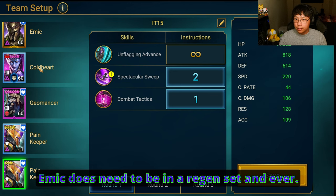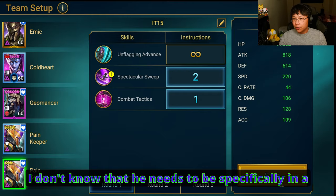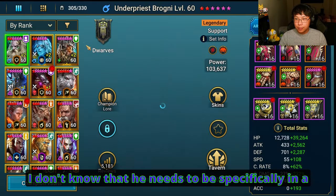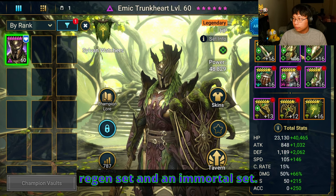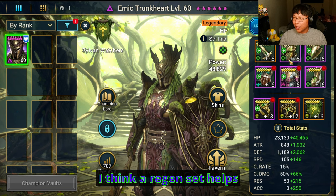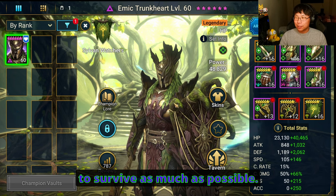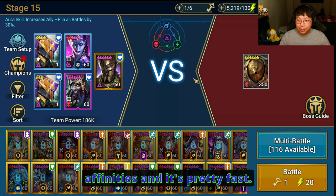Emek does need to be in a regen set. Actually, let me backtrack — I don't know that he needs to be specifically in a regen set and an immortal set. He seems to be doing fine without the immortal, but I think a regen set helps keep him alive. You want him to survive as much as possible. Iron Twins is really hard, and again, this works for all affinities and it's pretty fast.